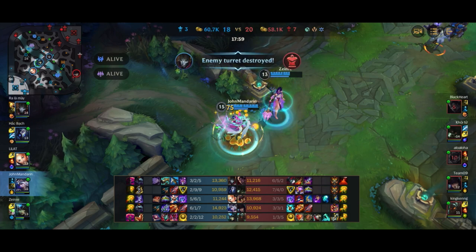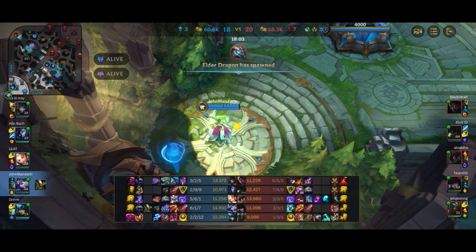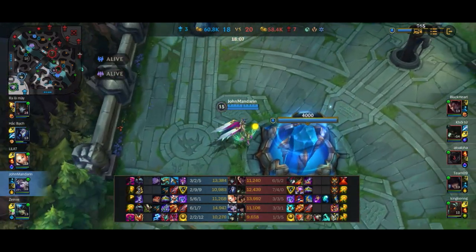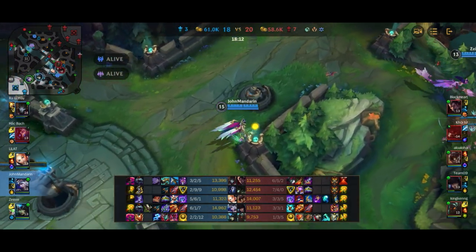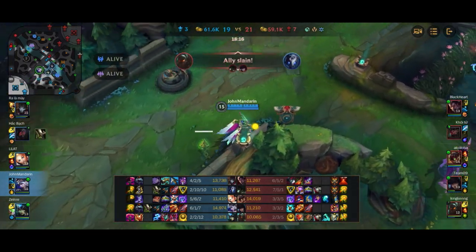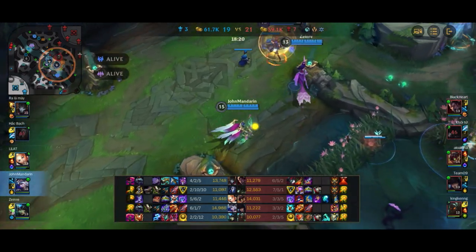I'm now 6-1-7 — I am pretty fed. In fact I'm the most fed person in the game. And you can see that now with the Bork as well as the Mortal Reminder components, we are actually countering the tanks on the enemy team. We're in a very dominant position. We need to take advantage of that. Baron and Elder are both up, so we're really trying to reach there and help our team.